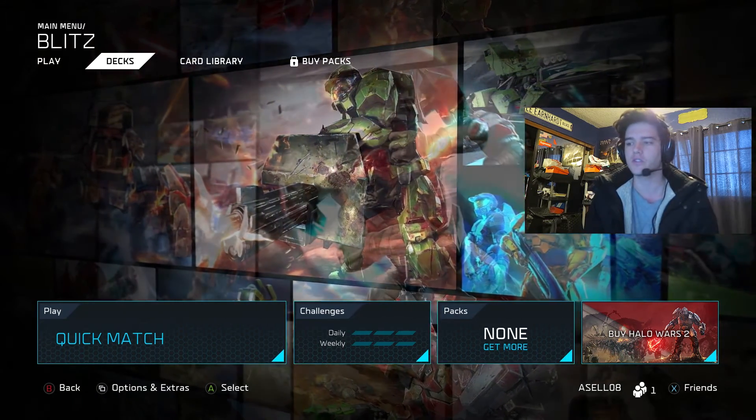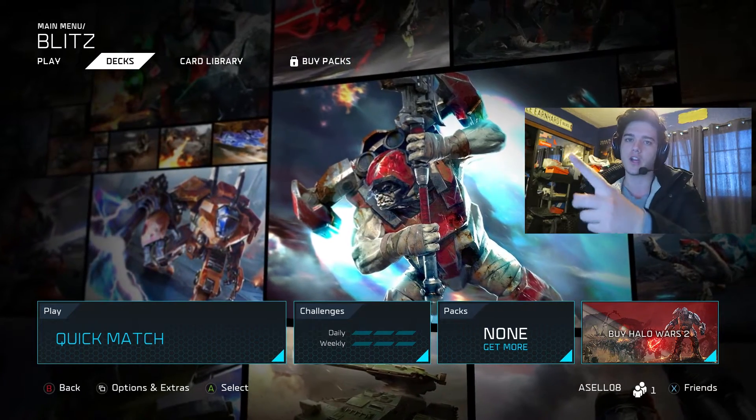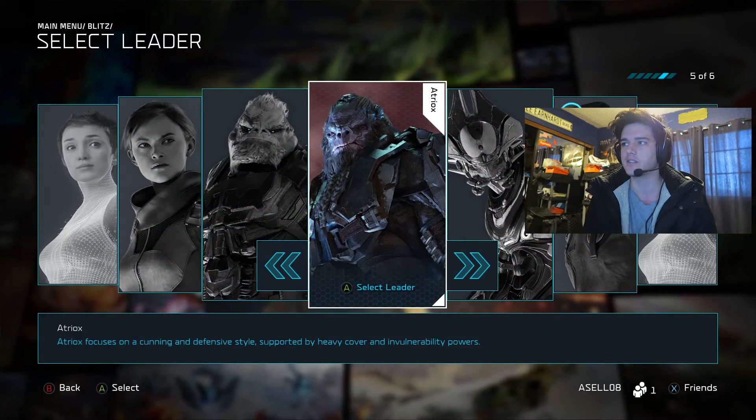This is really cool. Before you start a skirmish or a quick match in the Blitz Beta, you can come up here on the top of the menu to Decks — see up here. So you'll click Decks and then you have six leaders.